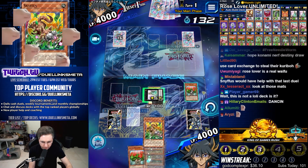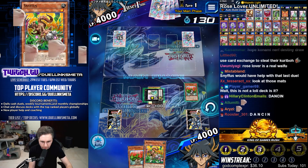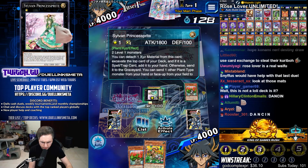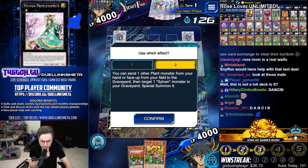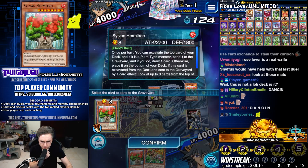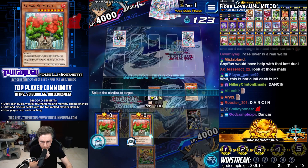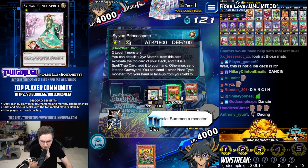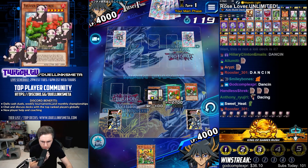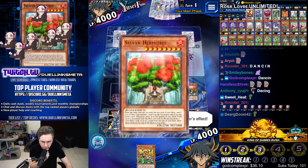If we Rose Lover the Hermtree, we could double Hermtree right now. What the heck? There's too many plays. We have to send a Sylvan to... mill draw.